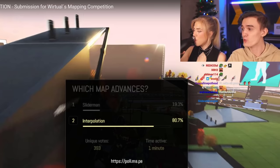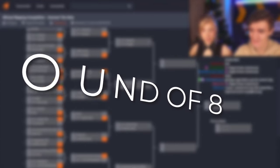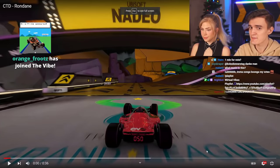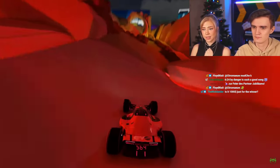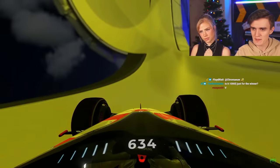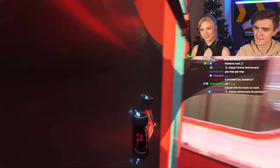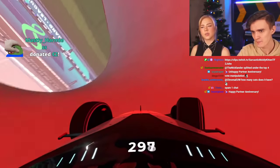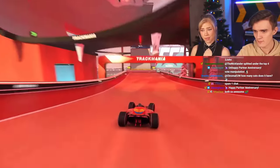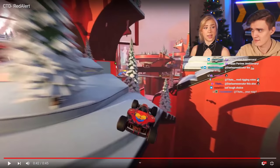Interpolation moves on, Slider Man's backwards map is out. That's the top 16 done — now eight maps remain. This is stacked: these maps have all won two rounds in a row. Reviewing the next map: it flows really well despite the set checkpoints, doesn't feel forced, and includes speed-sliding opportunities the other maps didn't have. Then Red Alert appears as its contender, with a really cool transition dropping into a lobster.